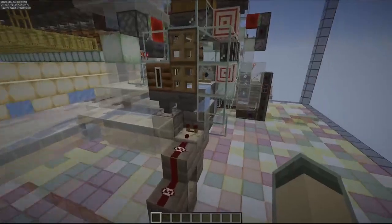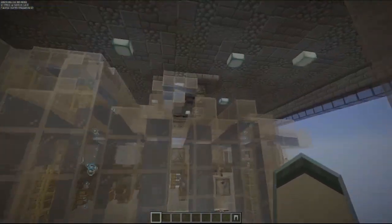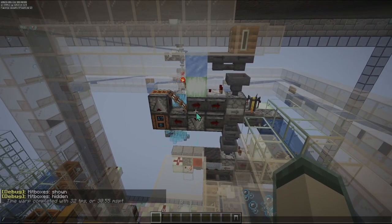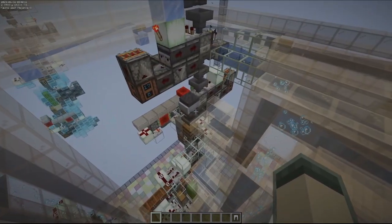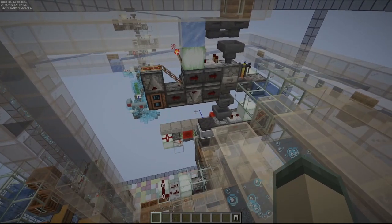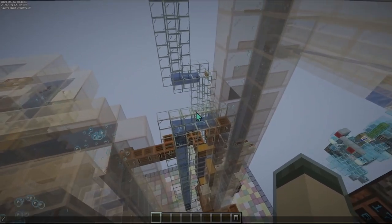Some items will remain in the system — I'll go ahead and pull those leggings out. Let's freeze the game, turn on hitboxes, and then unfreeze to watch the items come through. There they go. I'm going to do a tick warp just to speed this up. We've seen this all previously in the last video. You can see some items already coming through — those are the emptied shulker boxes.